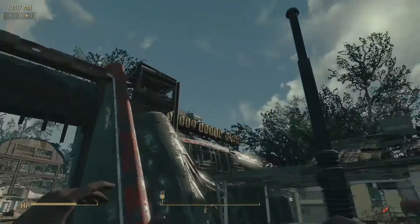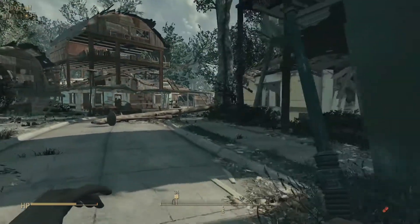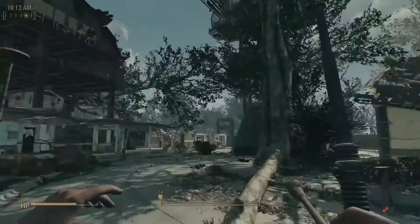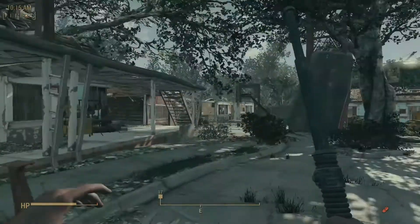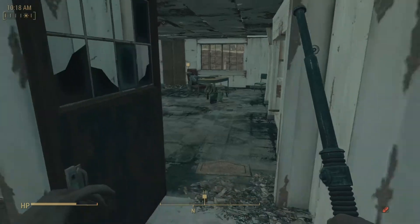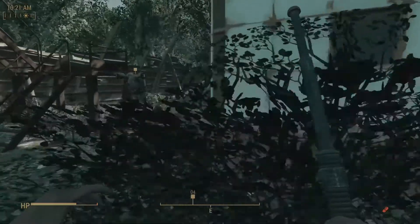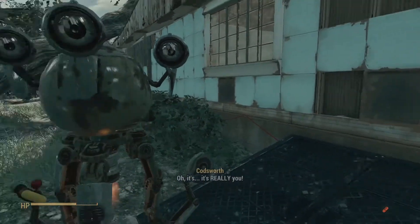I'm looking for Codsworth but they must have moved him as part of this mod. We need to talk to him to clear out the bugs. I don't know if this new area can be scrapped for settlement building or if it's permanent, but I'm leaving it because I think it's cool. I always struggle with what to build at Sanctuary anyway — usually I just throw in water purifiers and some beds.